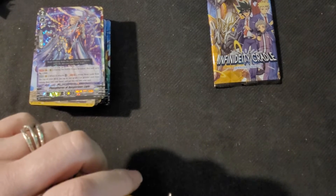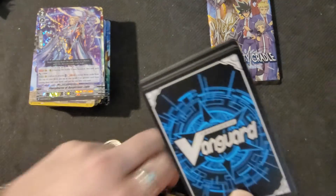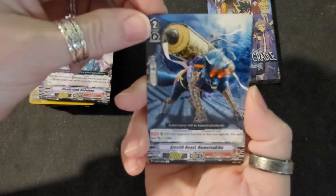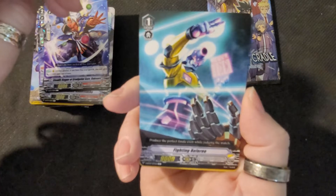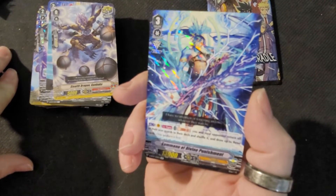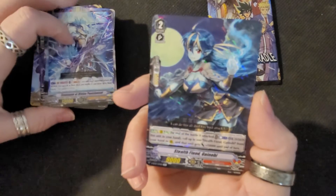Where's my scissors? I want to keep one of these packs. I gotta cut it open. Did I cut it properly? I did. There we go. Another Stealth Fiend. Dudome. Stealth Beast. Stealth Rogue. Fighting Referee — put him in the ring with Three Minutes. Stealth Dragon. And what is this? Sumanu of Divine Punishment. Look at that card, beautiful card. And another Stealth Fiend. Two shinies in that one.